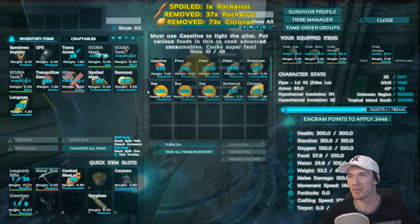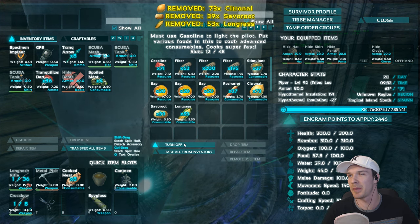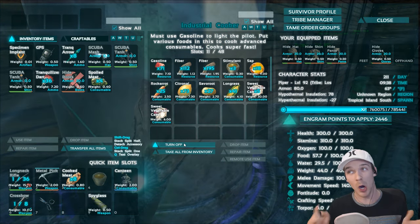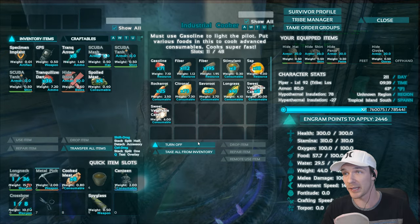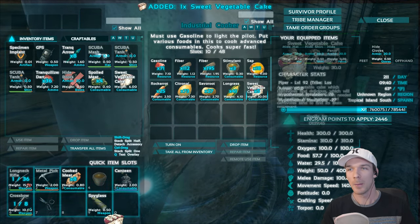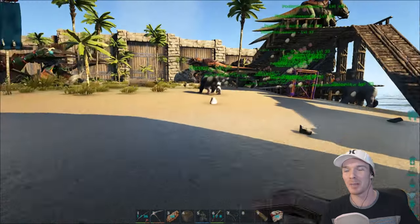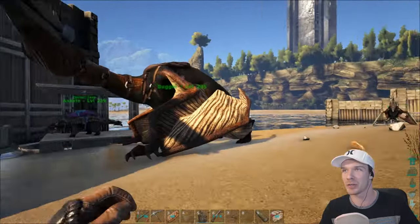So we got our tree sap in there. We have some vegetables and some stimulants. Give me that sweet veggie cake right now. Thank you, sir. I think I just need one — I hope I just need one. The wiki just says one. I'm not even gonna take these vegetables out of here. I'm going right now. I don't wanna lose this. It was a level 80 right there by the Blue Obelisk. Let's go see if it's still there. I'm gonna take my Quetzal.